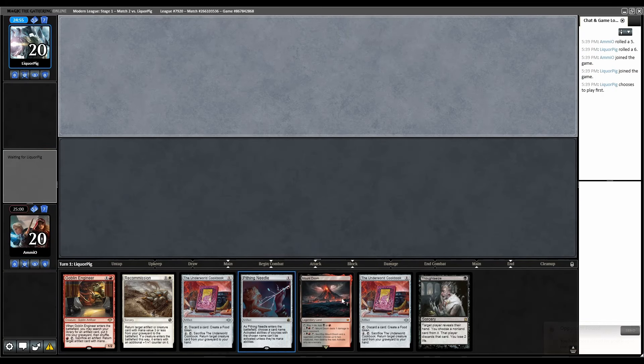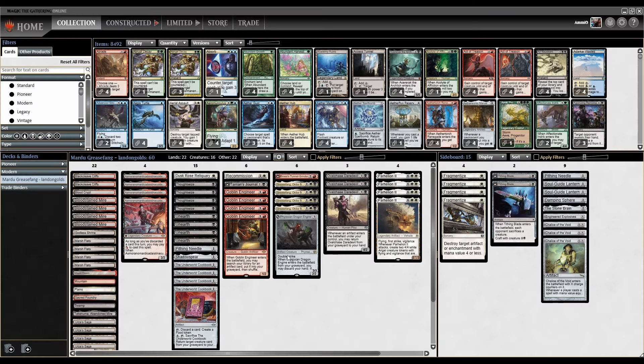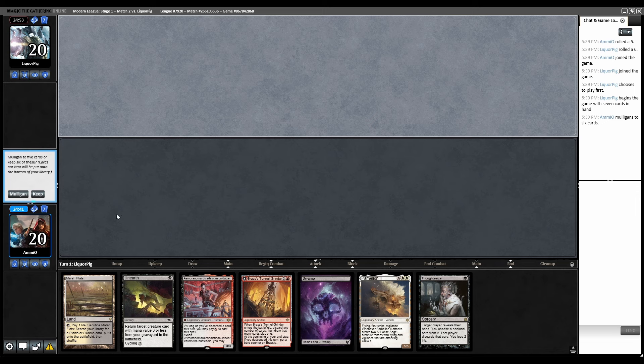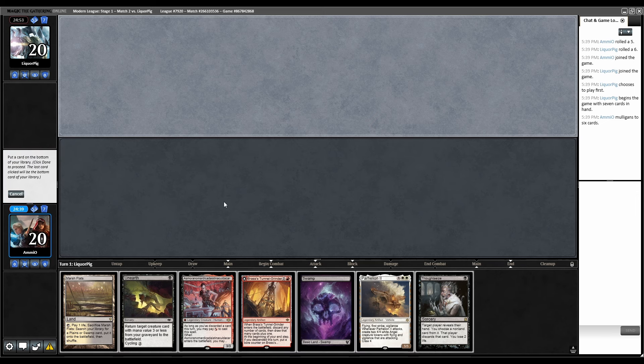Round two on the draw. We have a one-land hand again. How many lands are in this deck? 22. Can't keep this. Mulliganing — Brass's Tunnel Grinder, that can't be right. I'm almost certainly going to Thoughtseize them. I could technically Thoughtseize myself then unearth Asmo — but Asmo's going to take forever to cast. Let's just put Asmo back.